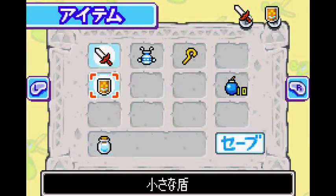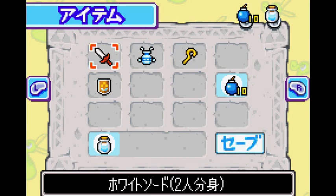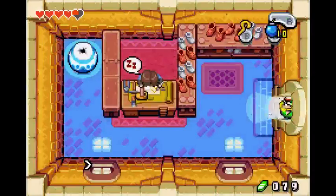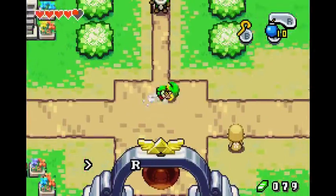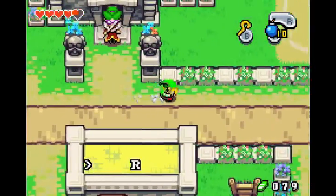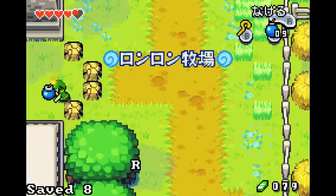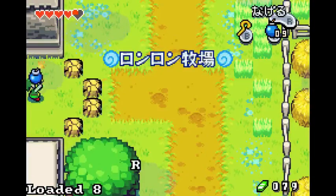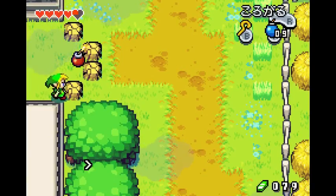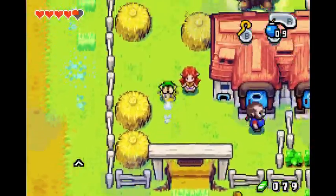You're going to want the bombs and the cane of Pacci equipped — not the shield. Okay, so you're gonna have this and this equipped: bombs, cane of Pacci, not the shield. Just be careful you don't accidentally talk to this guard. Right here is another roll that you can do. This one's a bit tougher to get though. If you want, you can just place a bomb and throw it, then head right here — and right when it explodes, it hits the bottom rock and you don't get damaged. It's pretty fantastic. Or you can roll-lift and sort of place it the same way.